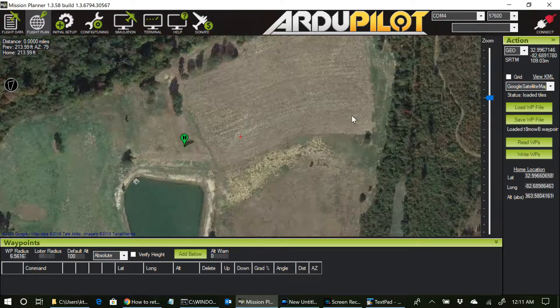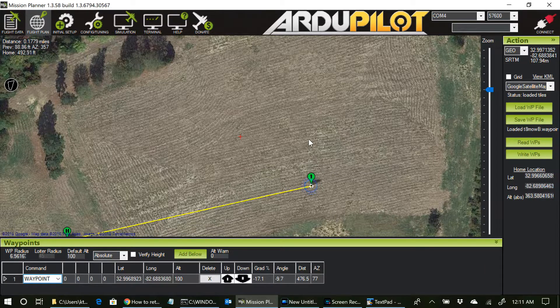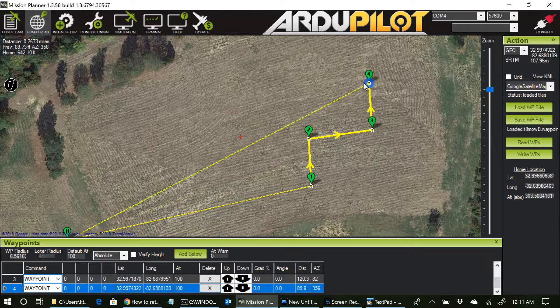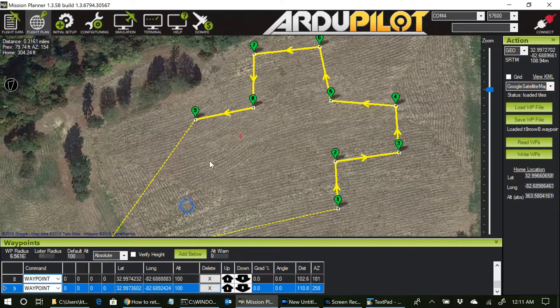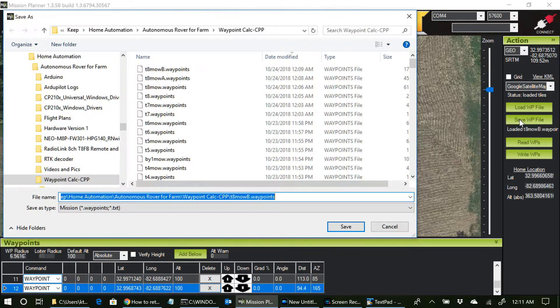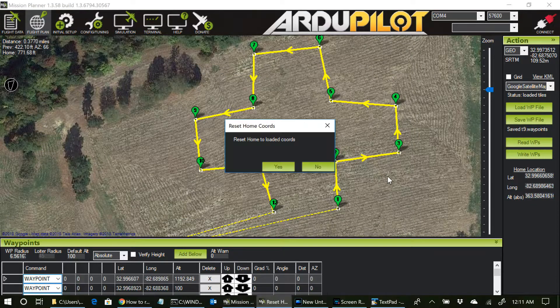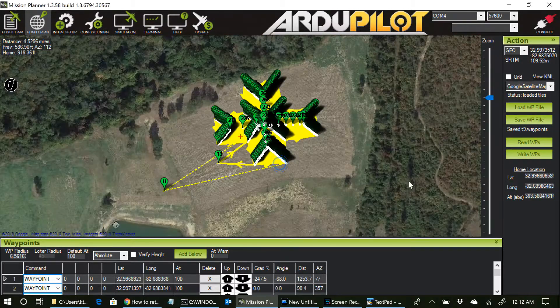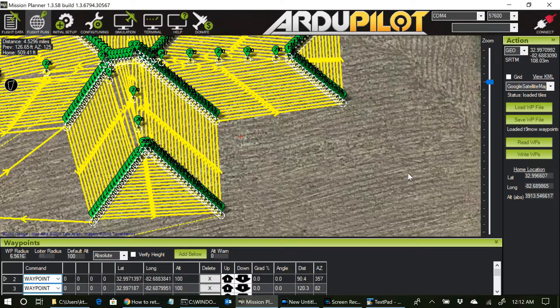One more quick thing — you can generate all kinds of patterns. Suppose I want a weird pattern like this. Let's see if this will work. Let's save that as T9, flip over and run my program on T9. It created 275 waypoints. Let's load those in — there it is. It did pretty well.